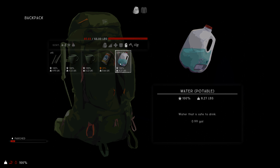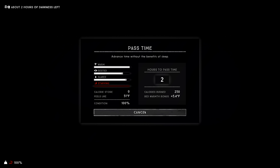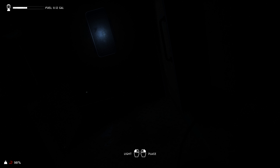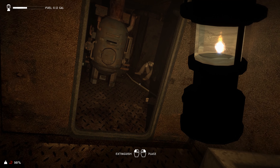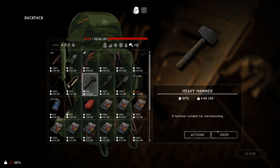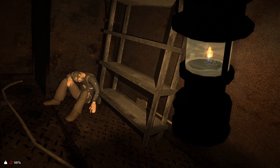Hello guys and welcome back to The Long Dark interloper run, version 0.393 - this is the old version of the game. We're going to pass some time and get into the daytime. In the last episode we crafted an improvised hatchet, knife, and a bunch of arrowheads we'll use for hunting later. For now we're just going to explore some other areas in Desolation Point. We'll leave the heavy hammer here since it's dead weight when not being used for forging.